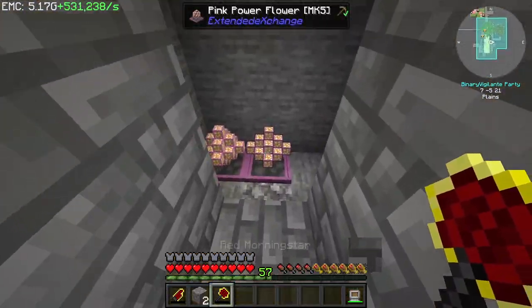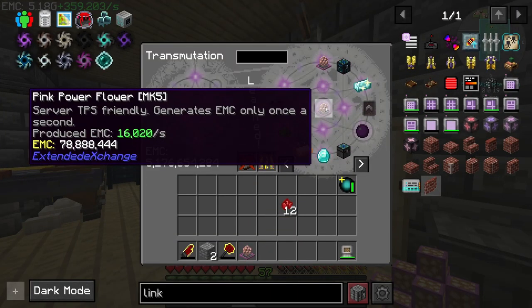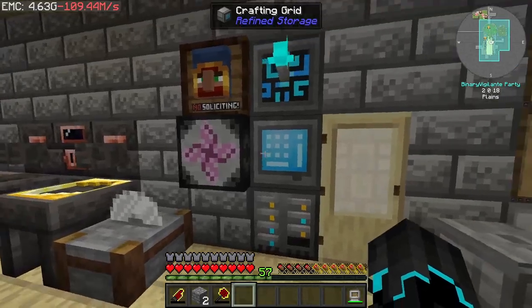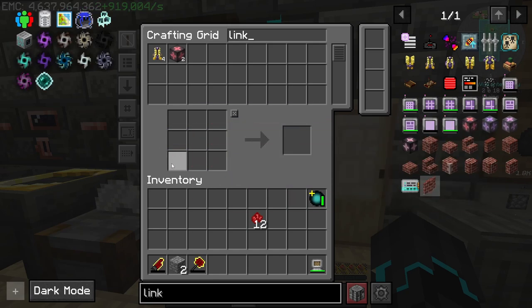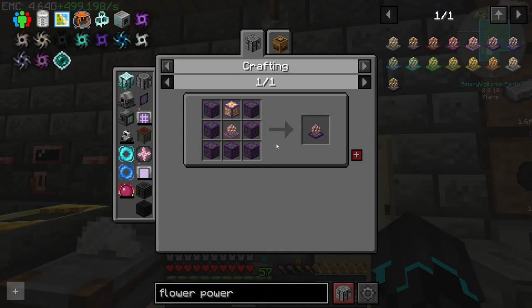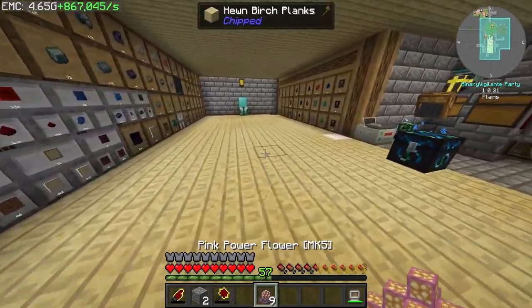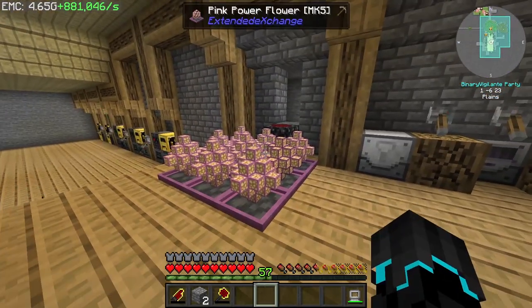And that means I can now take both of these and go ahead and learn them, and take them out using the EMC. Just like so. And oh — flower power. I do need this stuff in order to make the next version. I can place these down and then upgrade them eventually. Just going to place them here so I won't forget.